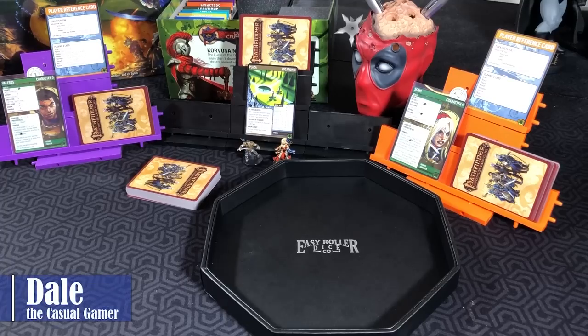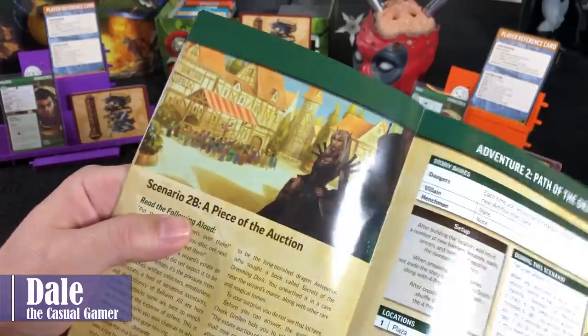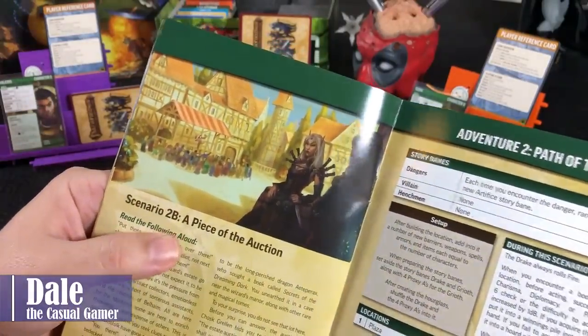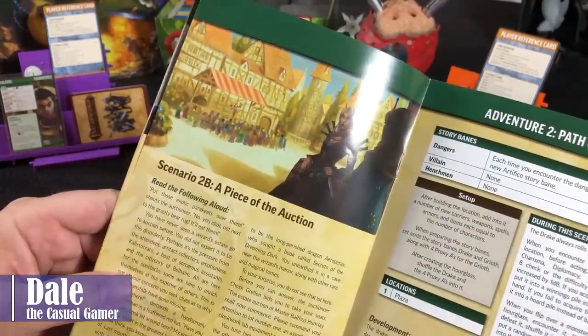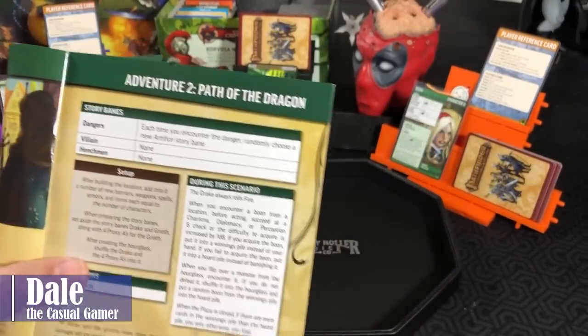Welcome back for another playthrough in the Pathfinder Adventure Card Game. In this scenario, we're going to be doing 2B, A Piece of the Auction. The Wizards of State is now up for auction, and we are there to see what goes on.